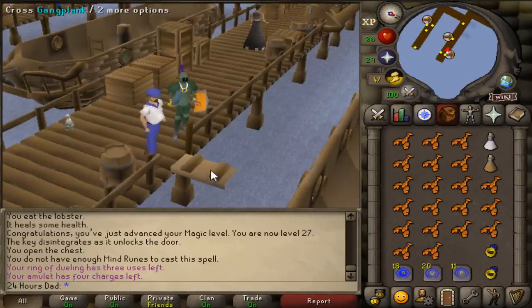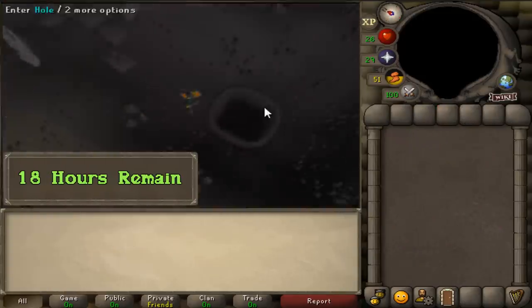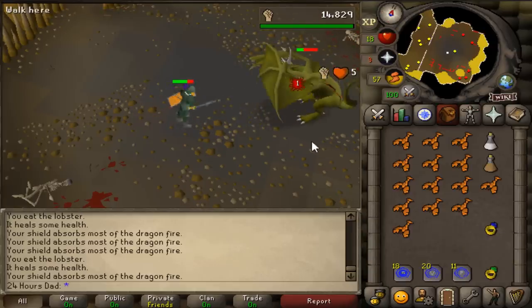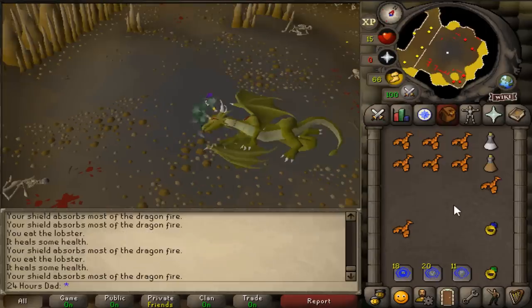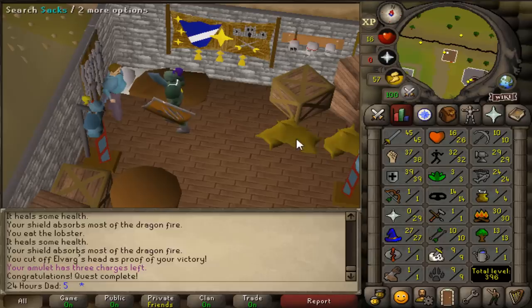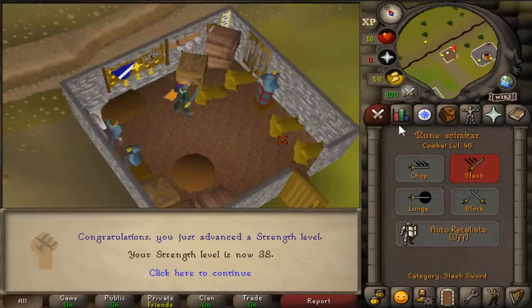Going down to Crandor — this is why you bring rings of recoil to this fight. You don't actually have to be good to kill Elvarg; you pretty much let it kill itself with recoil damage. Dragon Slayer is complete! From that we get 38 strength and 39 defense, and we're at 46 combat.